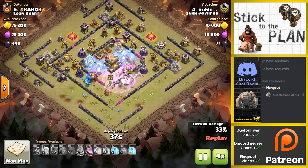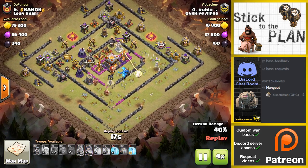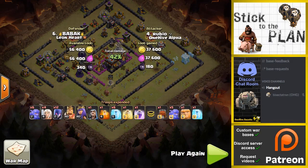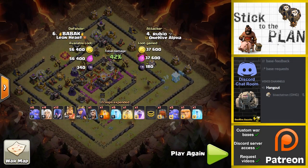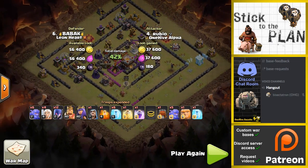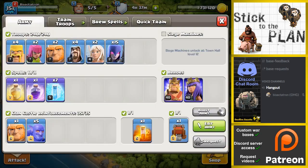In terms of Teslas and stuff — I can't really tell, but I think the Tesla was right there on the outside. So the witches should encounter them and be able to take those guys out. What we're going to do is first trigger those giant bombs with some barbarians. I've got four barbs, two archers, giants to kind of tank for the witches a little bit, a few wizards — all the typical stuff. Let's go ahead and give this one a try.